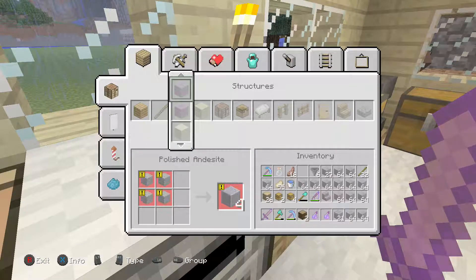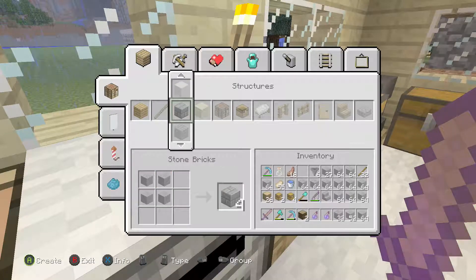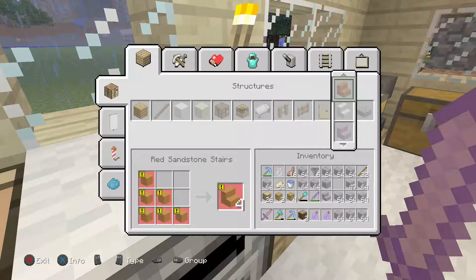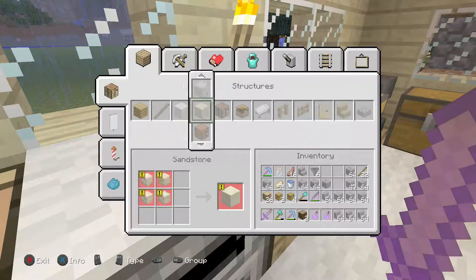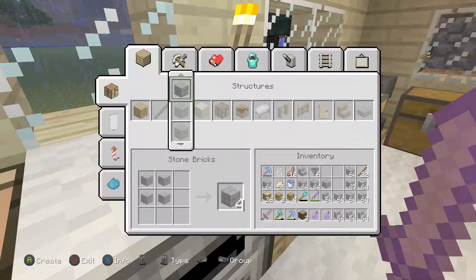Now where's the stone? There we go. Might as well make a billion of these. To be fair it's not making as much as I thought it would — actually never mind, it kind of is. About that much — wait, let's get to a stack. Stack and one, not bad. Then we'll make a bunch of these — like three stacks. There we go, three stacks and one. We'll go back here and make the rest into this because we need this more.